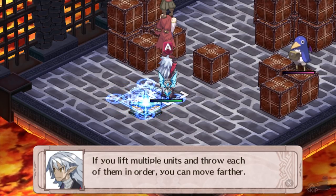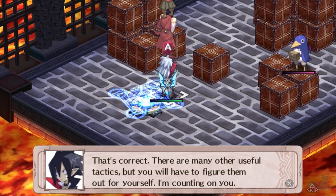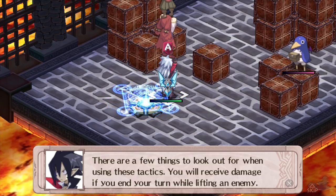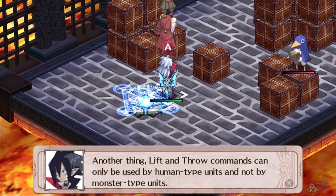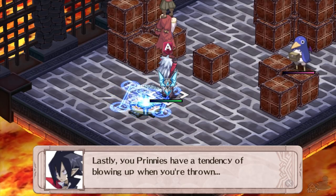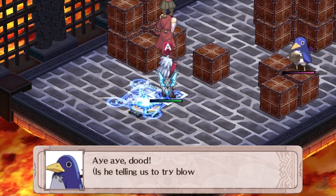You lift multiple units and throw each of them in order, and you can move farther. There are many other useful tactics but you'll have to figure them out for yourself. You'll receive damage if you end your turn while lifting an enemy. Also, lift and throw commands can only be used by human-type units and not by monster-type units.